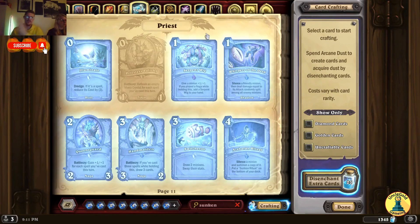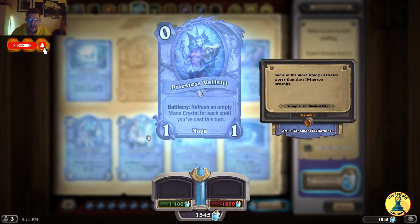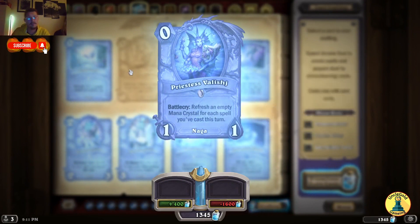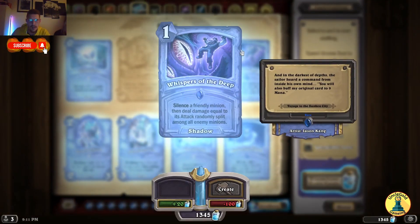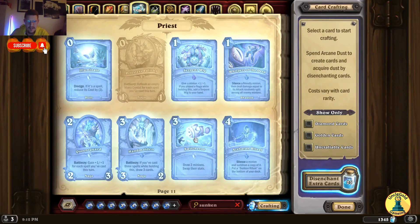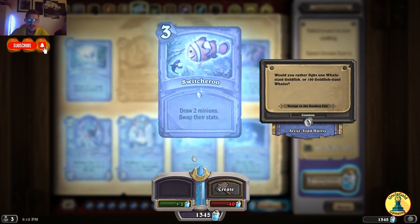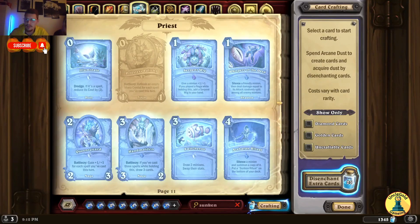Let's go to Priest — there are some strong cards here. Illuminate — Dredge; if it's a spell, reduce its cost by 3. Legendary: Priestess to Bash Even — Battlecry: refresh an empty mana crystal for each spell you've cast this turn. Serpent Wig — give a minion plus 1/1; if you played a Naga while holding this, add a Serpent Wig to your hand. Whispers of the Deep — silence a friendly minion, then deal damage equal to its attack randomly split amongst all enemy minions. Battlecry: gain 1/1 for each spell you've cast this turn. You've cast 3 spells while holding this — draw 3 cards. A lot of spells on Switcheroo.